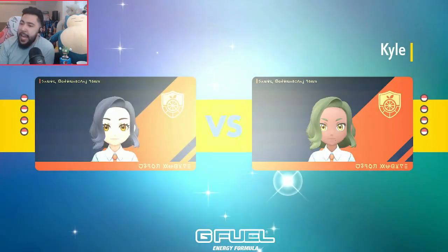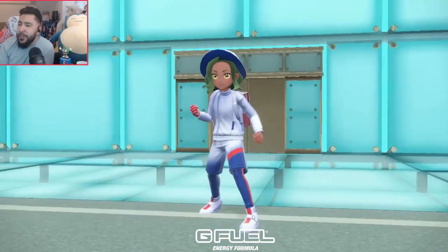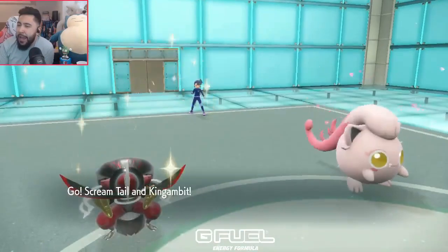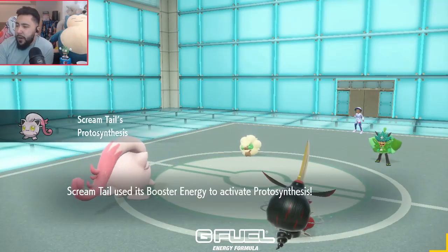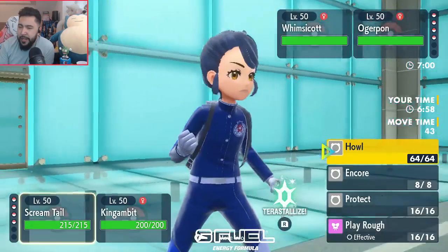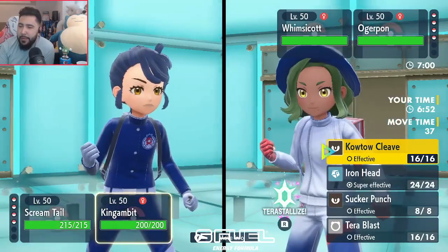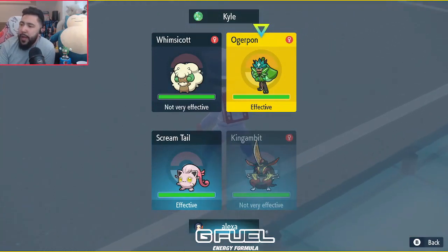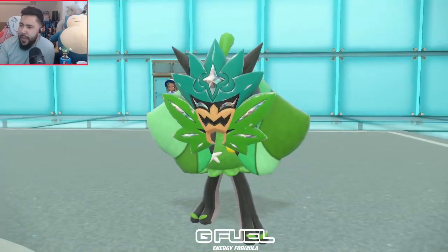I guess I want to go Flutter Mane and Amoonguss here — that's the play. I might regret not bringing the Water Pawn, but I think I'm kind of forced to bring these guys. It's going to be a very interesting game — I'm going to need King Gambit and Screamtail to carry. Given that Sun's going to go up, I can switch in and out my Screamtail, which is really cool. They lead Ogre Pond and Whimsicott, so double Grass. That kind of means I can hold my Tera on the King Gambit. I'm going to go for a Howl, and then probably a Kowtow Cleave into the Ogre Pond slot.